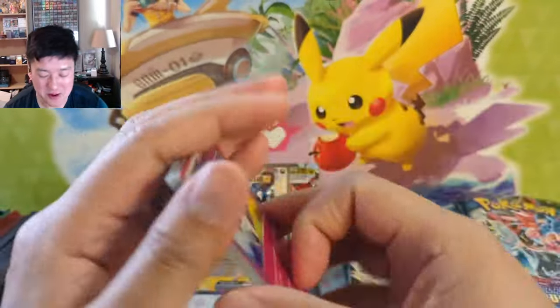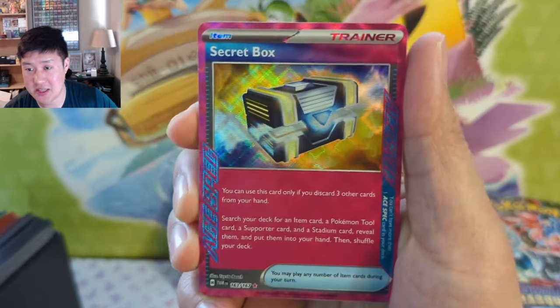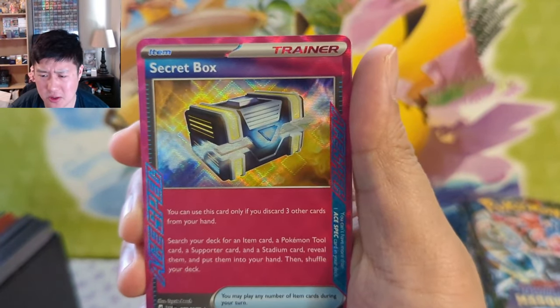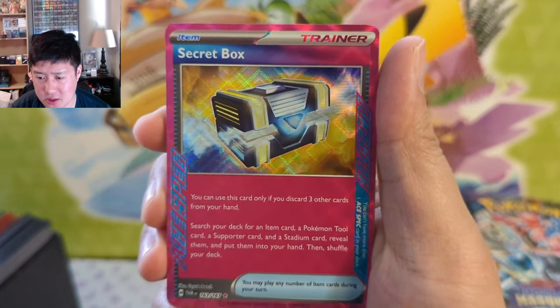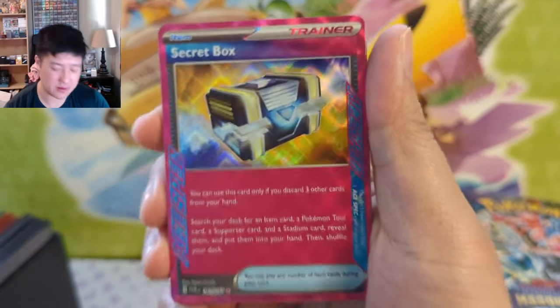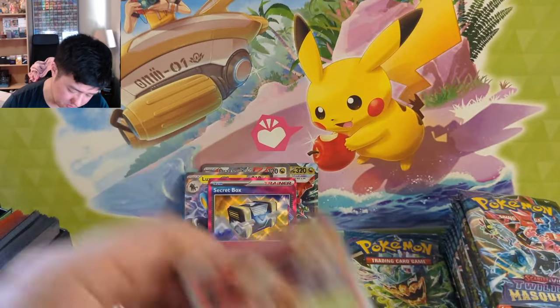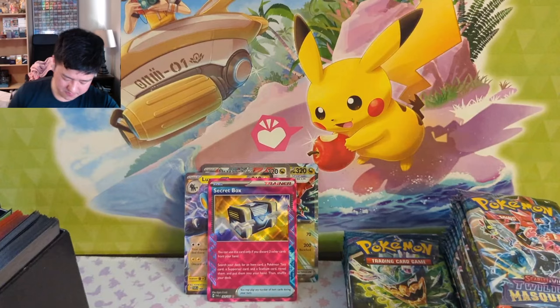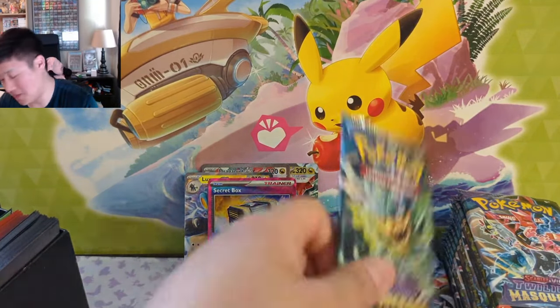We did get an Ace Spec! I don't know what the best Ace Spec is but we pulled two in our first box. You can always discard three other cards in your hand to search your deck for an Item, a Supporter, and a Stadium. So you get one of everything — pretty cool.